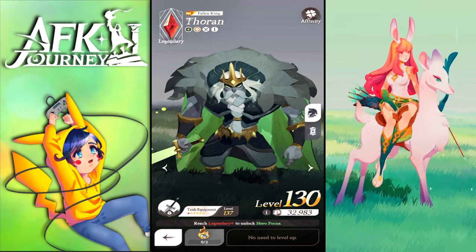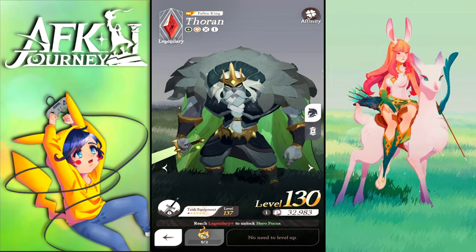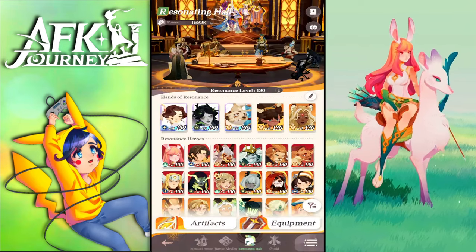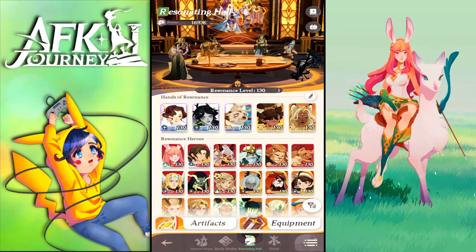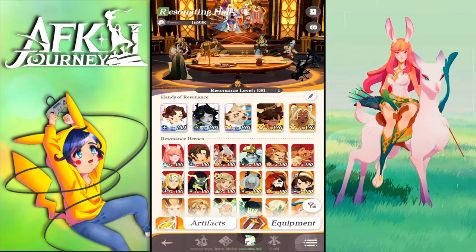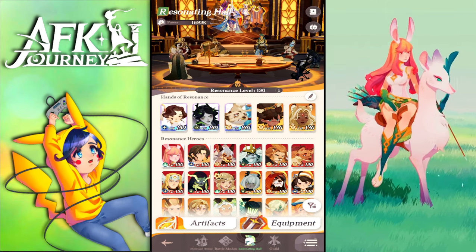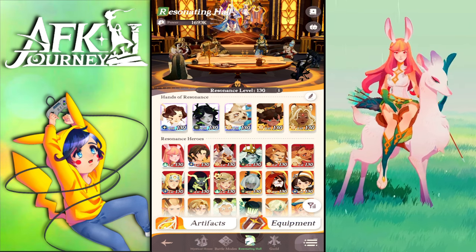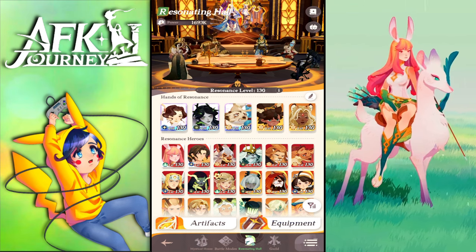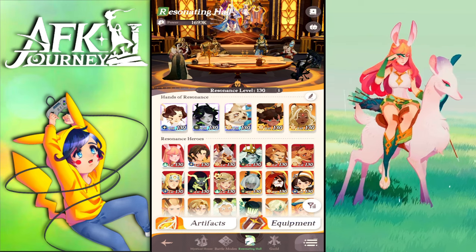Thorin is the only one who lets you deal more damage. If anyone else tanks, they'll get one-shot by the boss's skill immediately. Thorin has another life so he revives and tanks a little longer, plus he deals incredible damage if built. If you don't have Vala, use Sissia; if you don't have Sissia built, use Viperion. But Sissia is preferred because her golem tanks and gets Coco's life drain, defensive buff, and attack buff, applying more damage than Viperion. Even Sissia at one copy works better than the others.